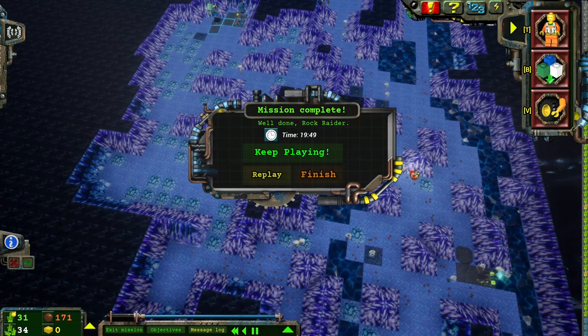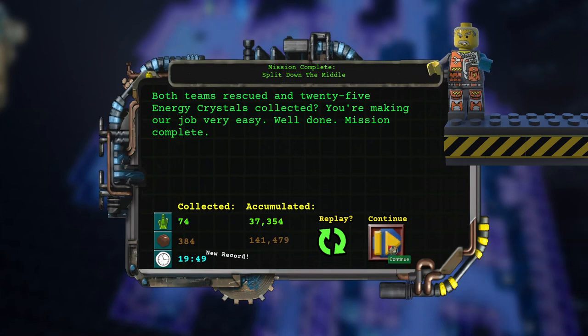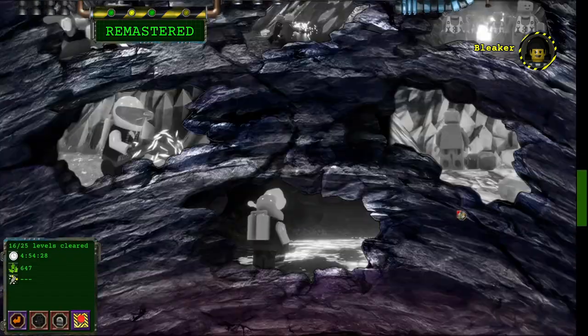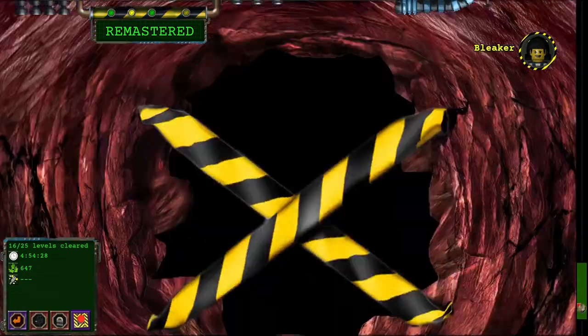19 minutes — a hell of a lot faster than my 30 minutes when I originally beat it, but I was still figuring out how to beat this level. Both teams rescued, 25 energy crystals collected. Mission complete. Split Down the Middle is done. We've got Lava Laughter and 8 more levels to complete.